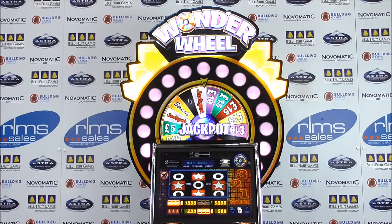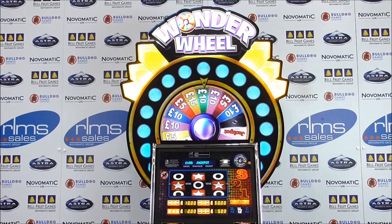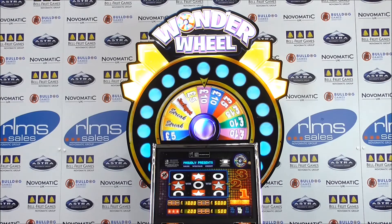The feature ends when the wheel stops on a losing diamond section, but there are even bigger wins with the streaks. When on the Wonder Wheel feature, if the player spins the wheel and it stops on the streak section, the wheel turns gold and the win values on the wheel are increased. The wheel continues to spin accumulating wins until the wheel stops on a losing diamond section.